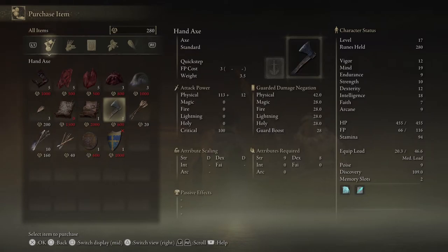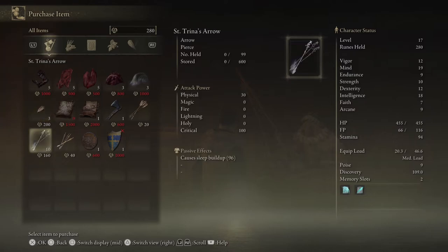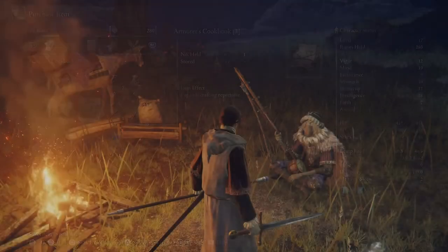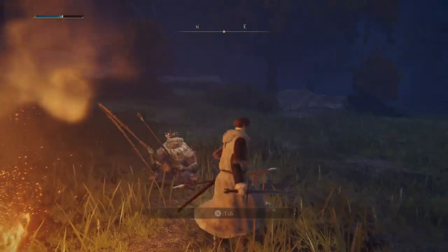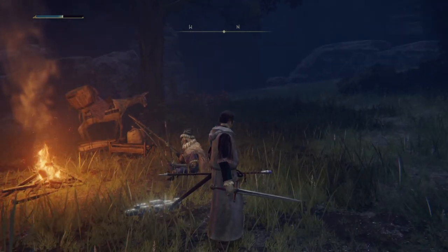There's also an axe — probably a good weapon — some smithing stones, some arrows, St. Trina's arrows, and some bolts. This is a cool find. Now I gotta get 2,000 runes to buy that other thing. I'm trying to buy all the cookbooks and stuff.